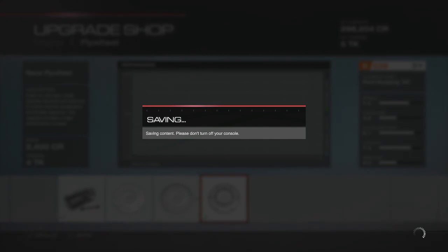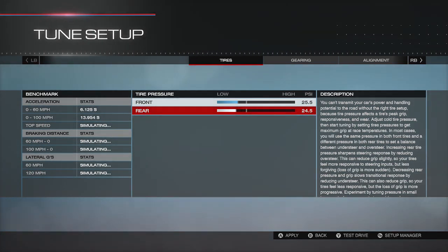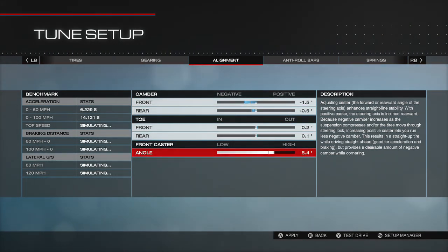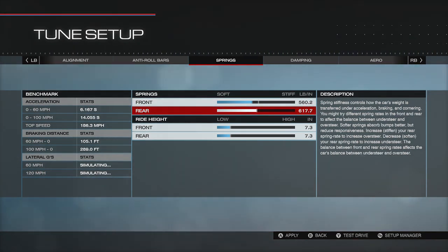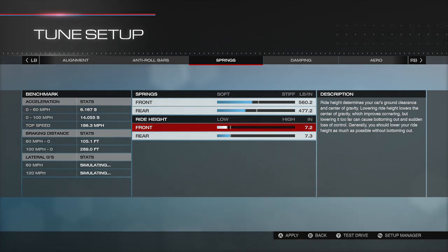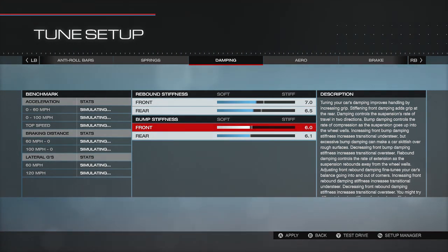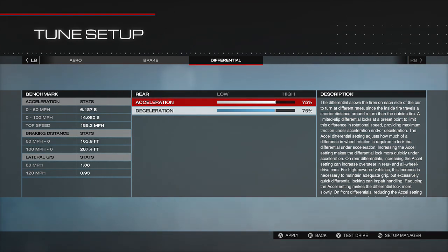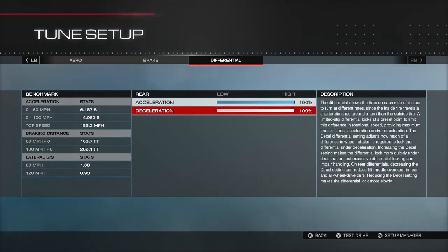Now we're just gonna go ahead and go to the tuning setup. We're gonna lay out a base setup on this car, and then we're gonna go to the track and possibly do a little bit of live tuning. But if it doesn't need any live tuning, we might just run it with the baseline setup — some cars that's all they need and they're good to go. I'm actually predicting that this probably won't need any more messing with other than just a baseline setup, but then again I could be wrong. I've been completely wrong on some drift cars where I was like 'no, it'll only need a baseline setup' and then I was extremely wrong, so you never know — some of these cars could throw you a curveball as far as what tunes they like.